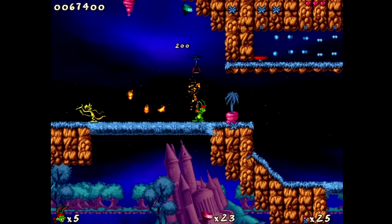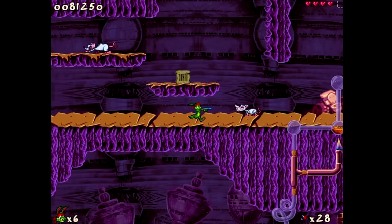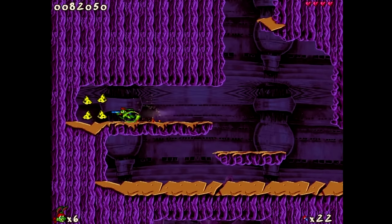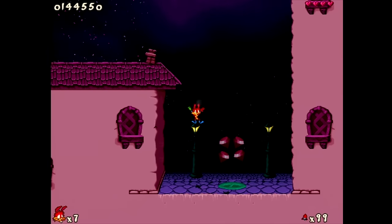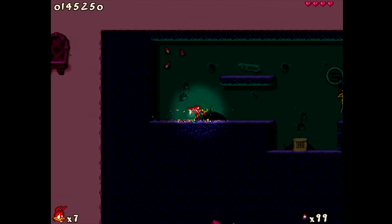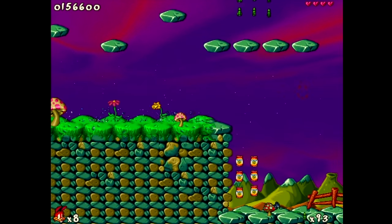The premise is simple: an evil genius turtle known as Devon Shell has been a total dick to rabbit-kind for what seems like forever, though here he's not destroying planets. Instead, he's simply stolen a wedding ring — petty larceny. It's the job of Jazz and his brother Spaz to retrieve it so Jazz and Princess Eva Earlong can get married. Apparently they can't just hop over to a pawn shop and grab another one, and must instead ruthlessly murder hundreds of turtles to get it back.